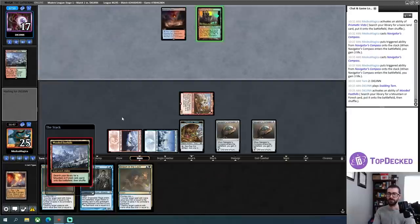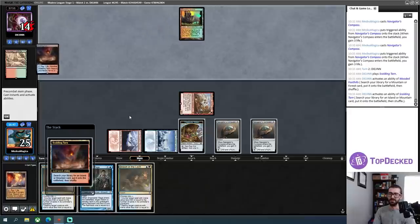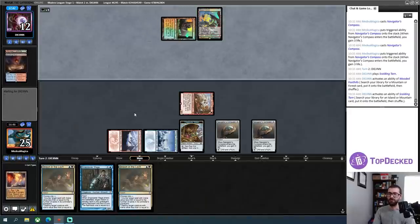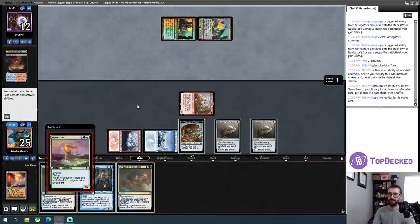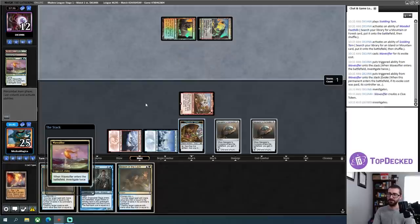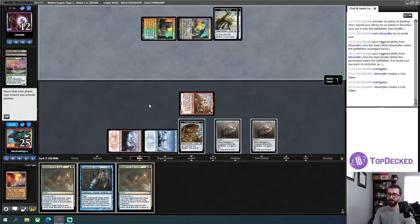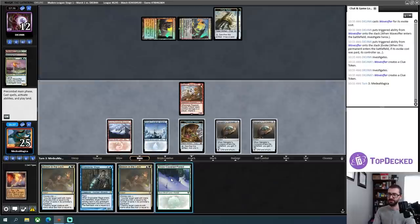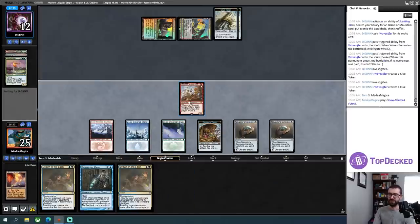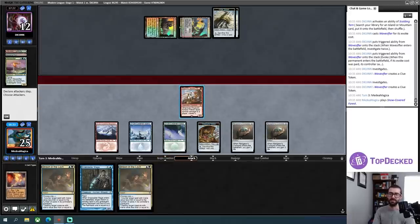My opponent will fetch and do something that increases their number of permanents, and then I can potentially just Drown in the Loch whatever they do to get it out of the way of my Ragavan. They're just doing a little research over there — doing some investigating. This gives them two tokens. I could potentially just hit some cool stuff out of their deck — I could straight up just hit something like a Fury and think about whether or not I want to hardcast that.